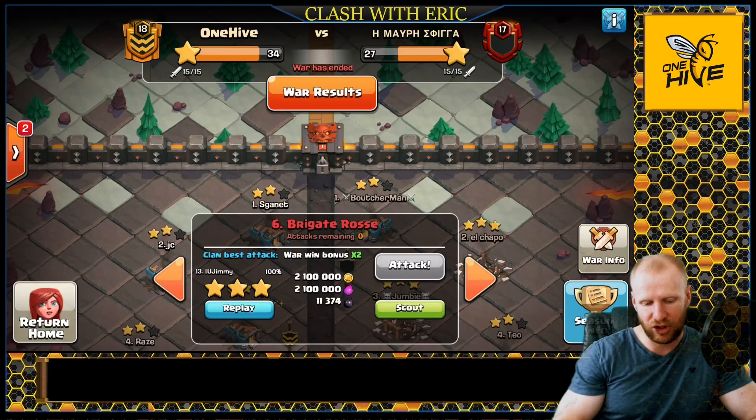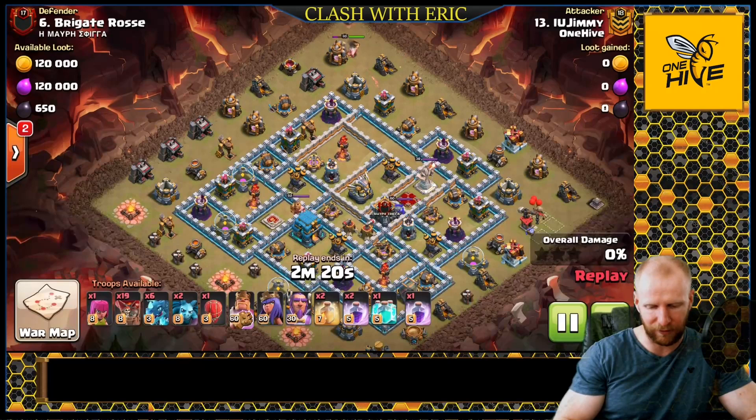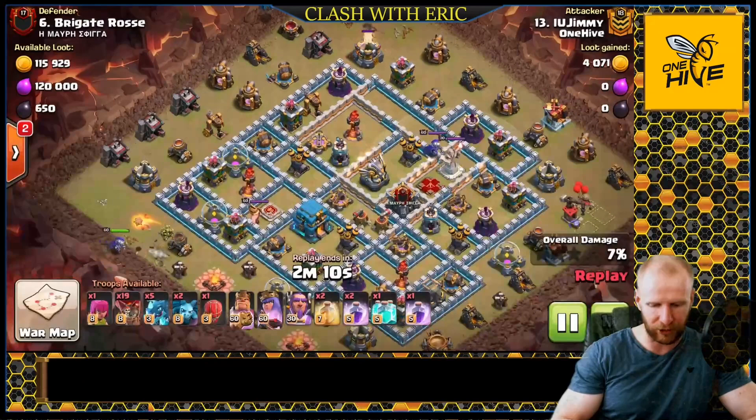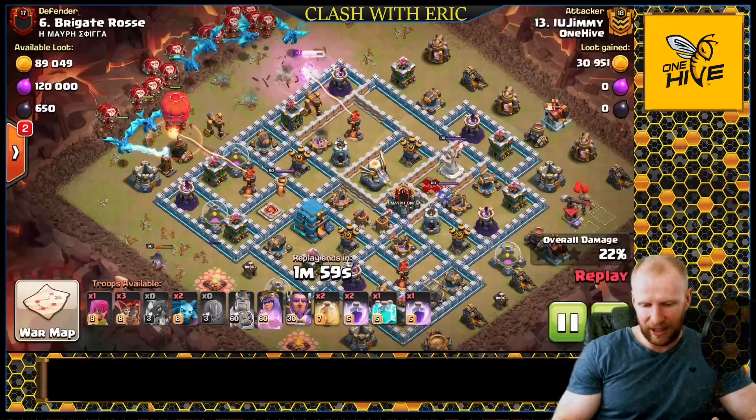First we're going to check out Jimmy here. Jimmy's coming in with a very balloon-heavy double heal Electro Dragon attack. This attack is usually done against bases with Multi-Infernos. If you have all single Infernos you may find a lot more than we do — we face a lot of Multi-Infernos, people trying to stop the bad attacks. If you're seeing Multi-Infernos, incorporate some heal spells into your E-Drag attacks, as you'll see as a common theme throughout this video.